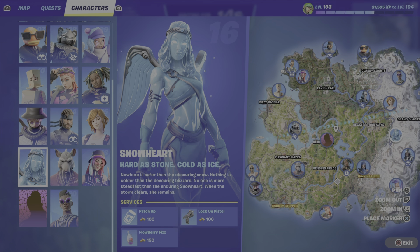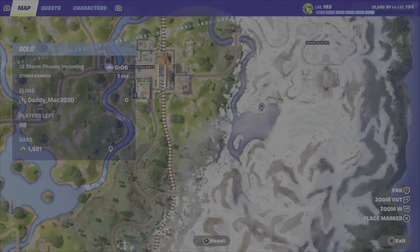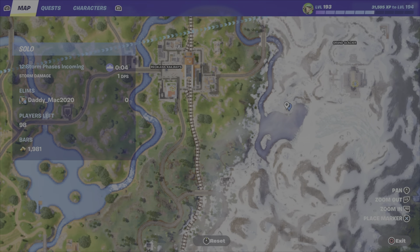You can find the Lock-On Pistol on the ground or within chests, but you can also purchase it for 100 gold from Snowheart.